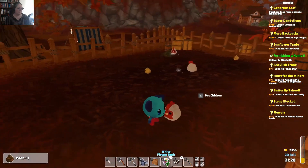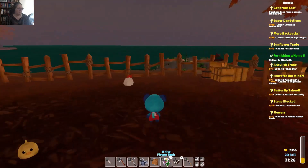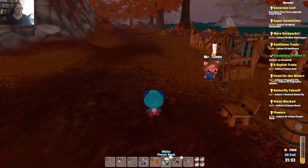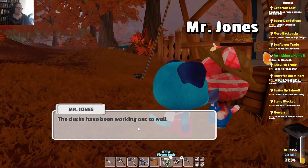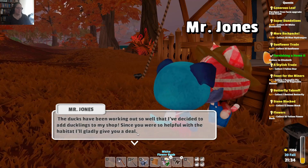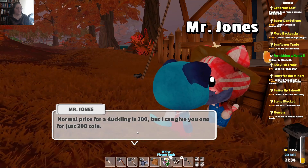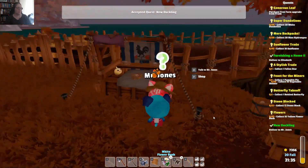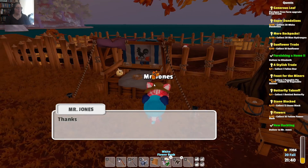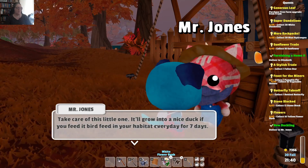Mr. Jones, you need to look after your farm a whole lot better. Here I am cleaning out your chicken pen. I should probably check out the duck pen too. Hey Mr. Jones. 'Hey there, partner. I've got some exciting news — the ducks have been working out so well that I've decided to add ducklings to my shop. Since you were so helpful with the habitat, the normal price for a duckling is $300 but I can give you one for just $200.' Sure. 'Thanks, partner. You're my first customer. Here's your new duckling — take care of this little one. It'll grow into a nice duck if you feed it bird feed in your habitat every day for seven days.'